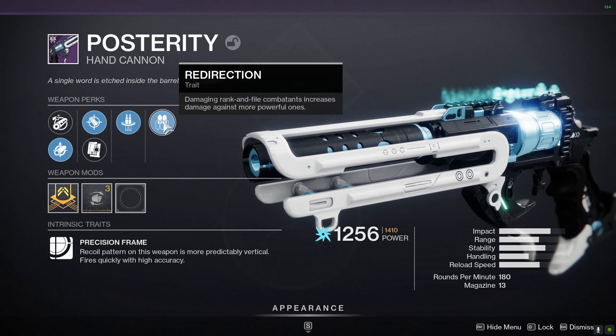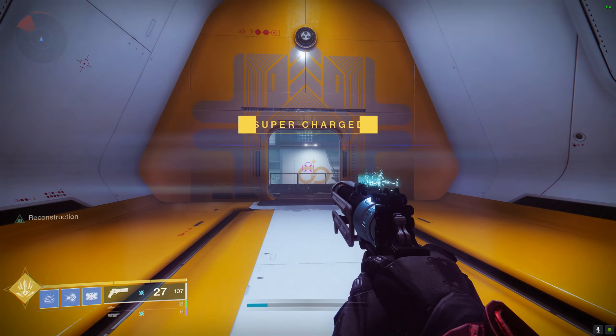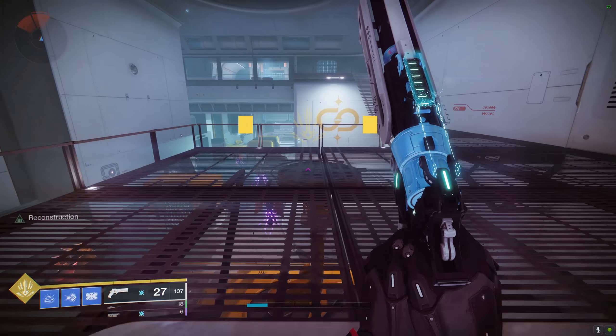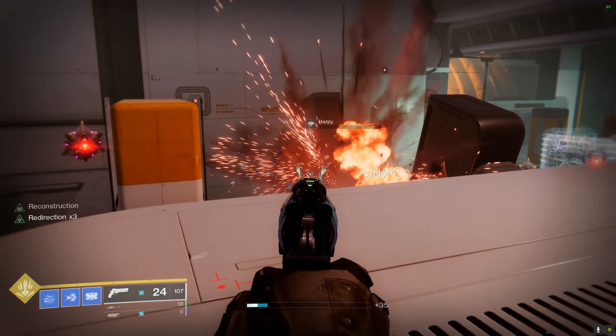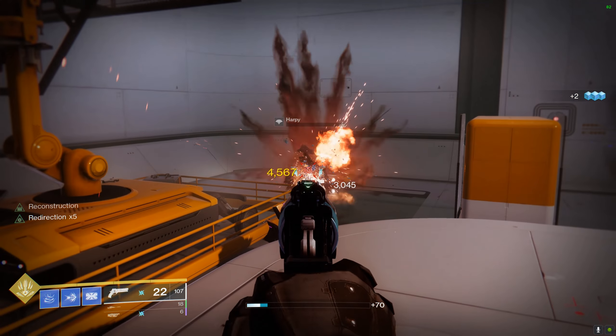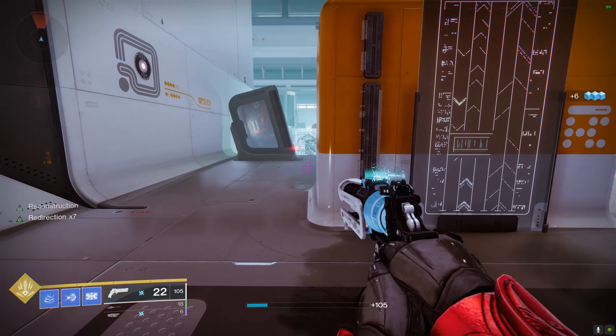Redirection: damaging rank-and-file combatants increases damage against more powerful enemies. It's really nice. And importantly, it's damage — not kills. So it's not like the Rampage perk. Because it's damage and not kills, it stacks a lot faster.